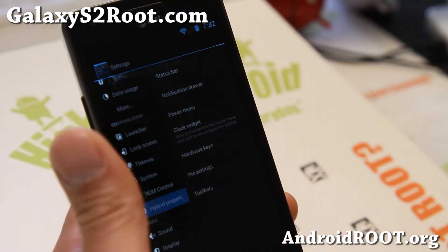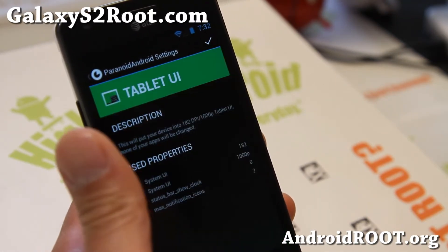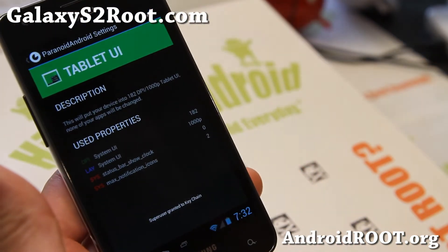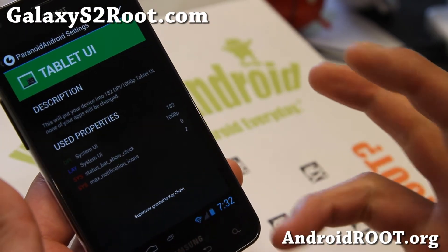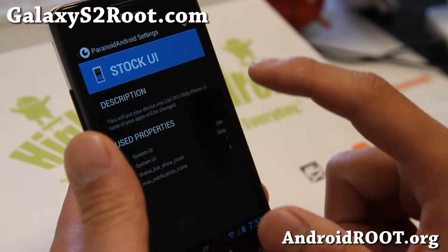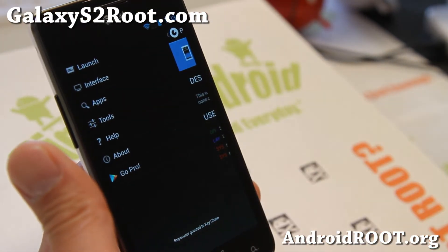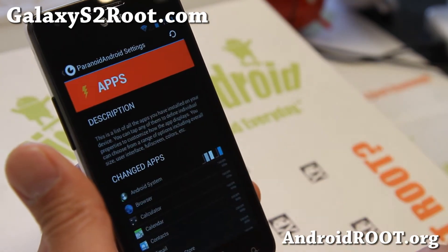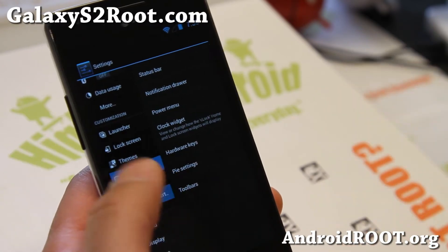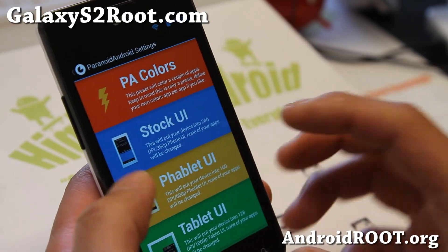You've also got hybrid property and ParanoidAndroid settings, which allows you to easily switch your phone to run in tablet mode, just like running on your Android tablet like the Nexus 10. You can always switch back to phone mode very easily, and you can run your apps in tablet mode if you want to customize it. It also has ParanoidAndroid colors. I have a full tutorial guide on this as well, so take a look — you'll be able to fully customize everything.